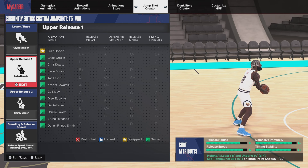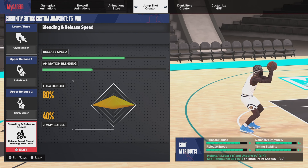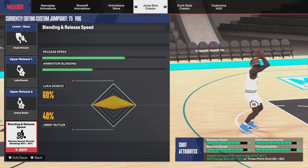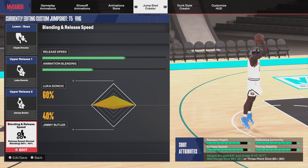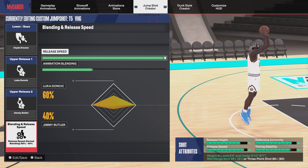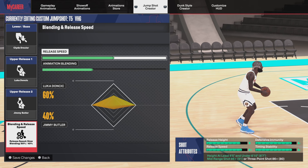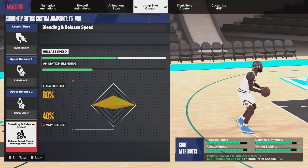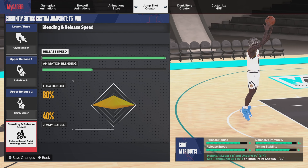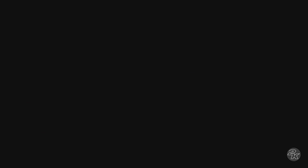The second jump shot I haven't used much yet: Clyde Drexler, Luka Doncic, and Jimmy Butler at a 60/40 release speed split. I'm thinking of moving the release speed up when I decide to actually use it.